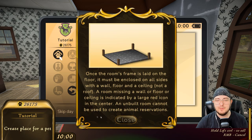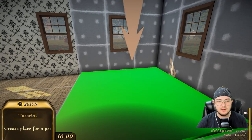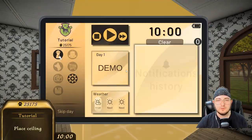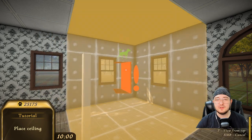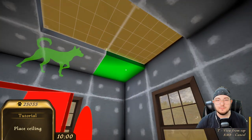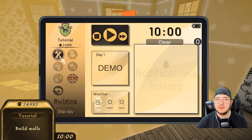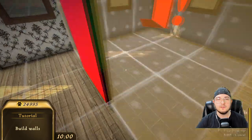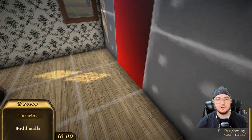A room missing a wall or floor or ceiling is indicated by a large red icon in the center. An unbuilt room cannot be used to create animal reservations. Not to get mixed up with like an animal shelter — this is an animal hotel. So I did that. Place the ceiling. I thought it said no roof — did I hear that wrong? Floor, ceiling. All right. Floor ceiling. Wall. A wall now. Okay, I see. So, is that not where our wall's going to go? I guess that's where the door is going to go.